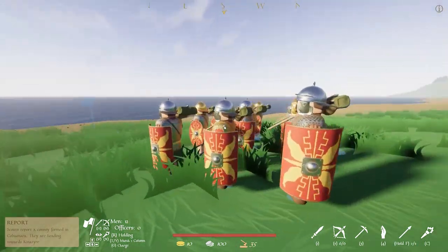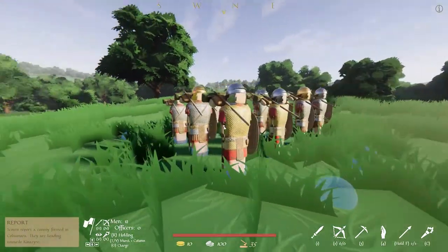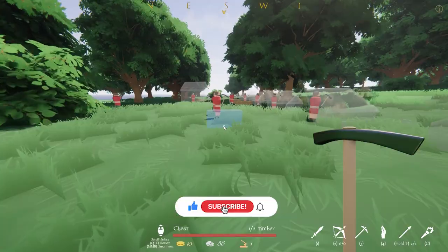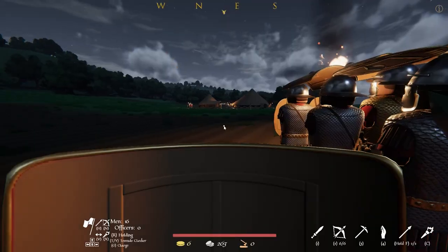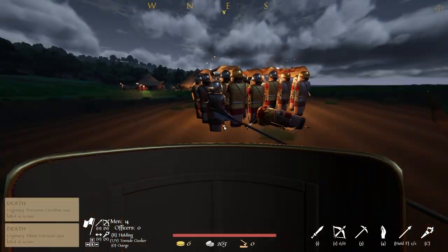G'day and welcome everyone. Today we will be looking at everything you need to know to hit the ground running in Warlord Britannia. At the start of the game you land on an isle of Britannia as a legate with a small group of legionaries and a handful of gold and silver, who has been instructed by Rome to take over this island in preparation for the larger invasion of Brittany.